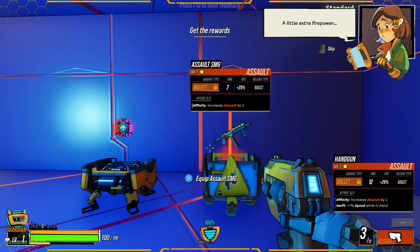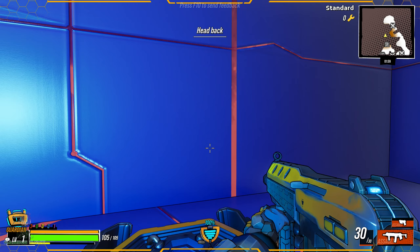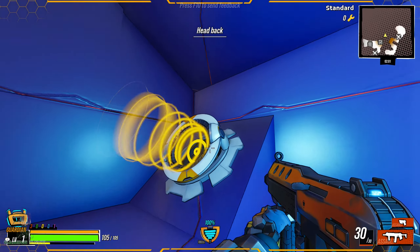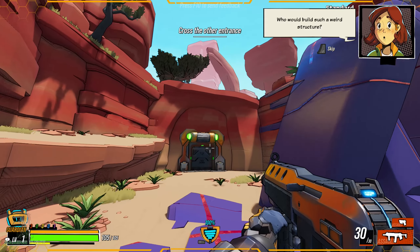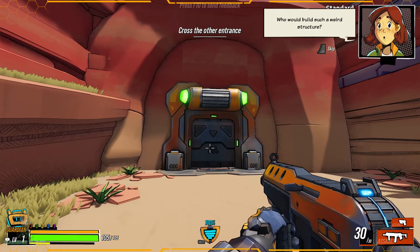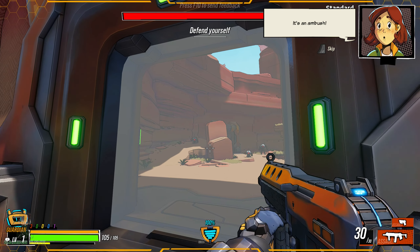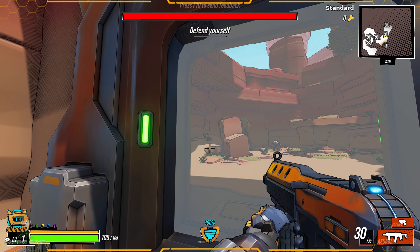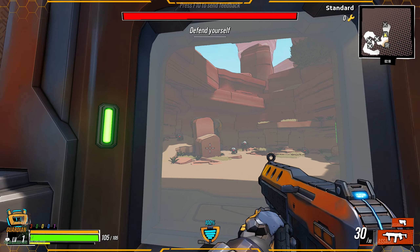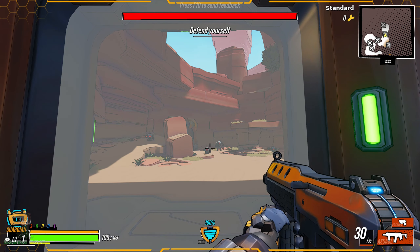We've got our first rewards. Oh nice. And a core — what's this do? Oh it pushes you back across, okay. Who beheld such a weird structure? Probably the designer. I like the fact that I can look through the doors and see where some of the enemies are before I actually go in there. So I've got a big guy to the right, one super huge guy at the back end, and then two mini boxes at the side.